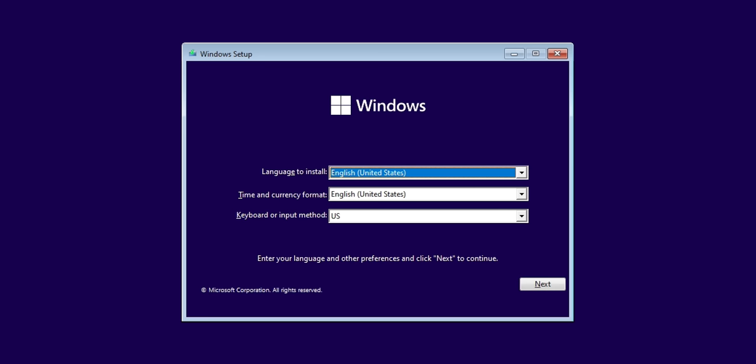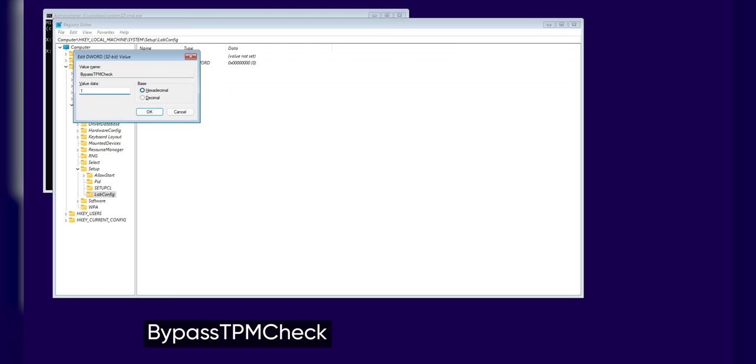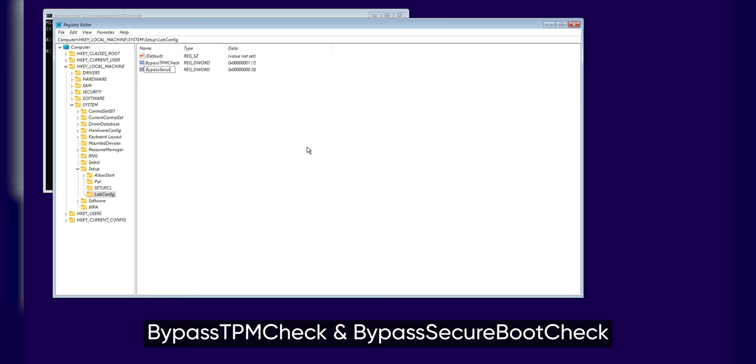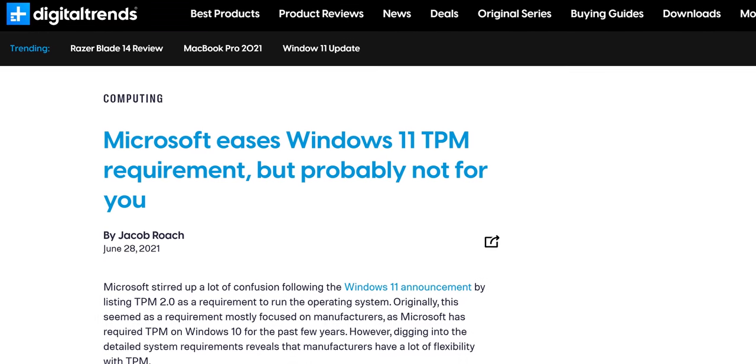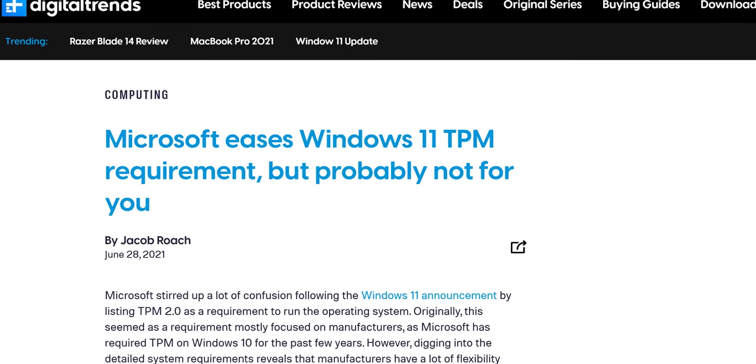Once you have a Windows 11 ISO, you can either burn it to a disk or extract its contents to a USB flash drive. Boot from it and you'll see a very familiar screen. From there, it's just one more familiar trick to let us install on any system we want, even so-called incompatible ones. Hold Shift and press F10 to make a command prompt window appear. Then type regedit and navigate to this registry key. Right-click on it and make a new key called LabConfig. In here, create two DWORD values — BypassTPMCheck and BypassSecureBootCheck — and set them both to 1. Close regedit and the command prompt and continue on your merry way. We're not sure if Microsoft will continue to allow this registry hack after official release.